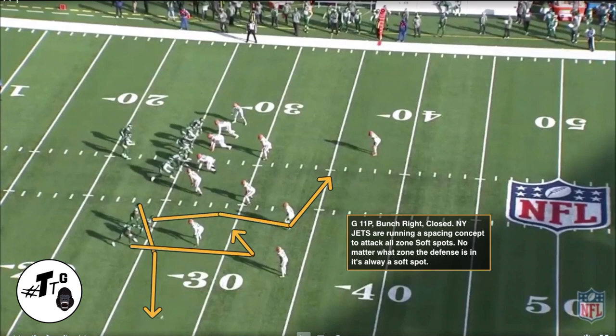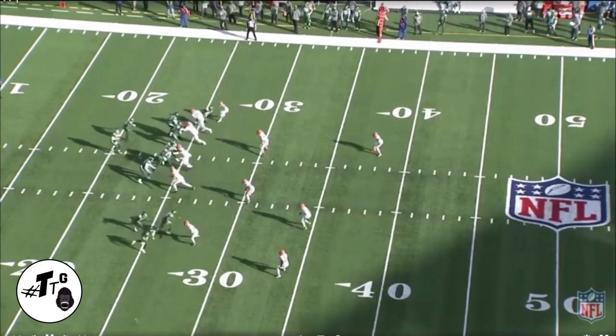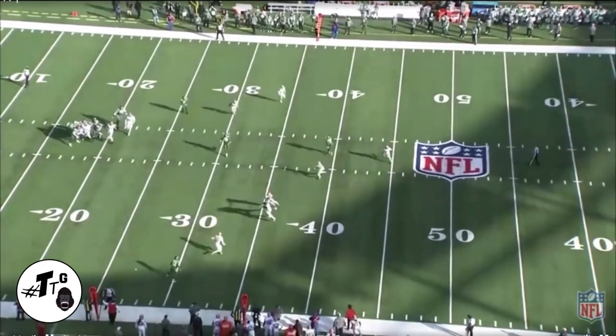Gun 11 personnel, bunch right closed. The New York Jets are running a spacing concept to attack all zone soft spots. No matter what zone the defense is in, there's always a soft spot — remember that. In this case, the Browns are in a cover 3. Mitch was just a deep third defender with nothing-over-the-top assignment. But being the savvy veteran that he is, he trusts his eyes, squats, and jumps the curl for the PBU. Most coaches are strict about assignments in the secondary, but if you guess right, it's all good. As the play rolls on, you'll see the open space in zones — if the quarterback hits it right, it's almost 100% guaranteed to be completed. But Mitchell does a good job of closing and planting his hips in the direction he wanted to go.